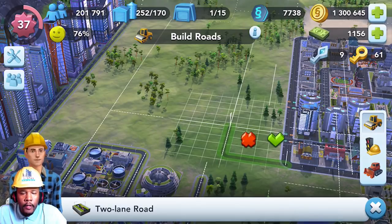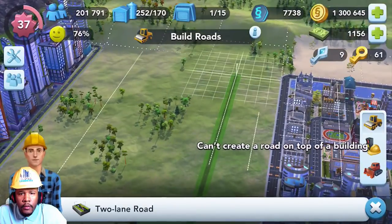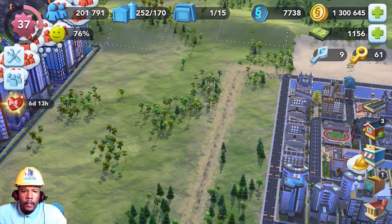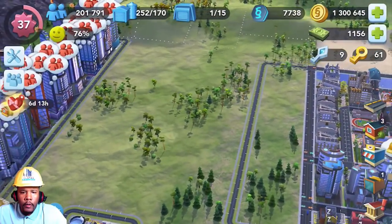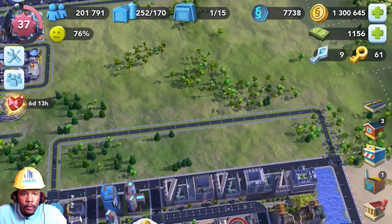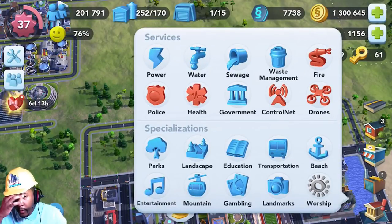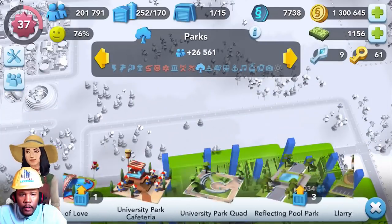We're going to get started and see what creative ideas we can come up with. Got the road to connect there — that's the first part. Those two buildings would be able to fit in the narrow side if you understand what I'm saying — two buildings can fit on the narrow side.